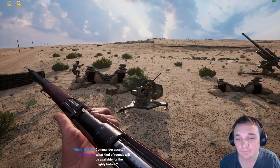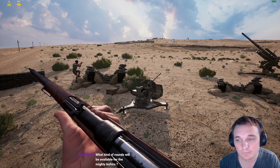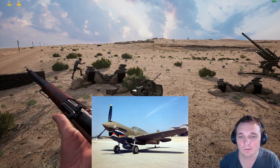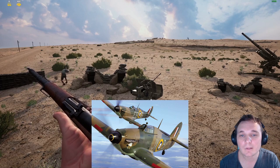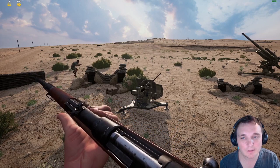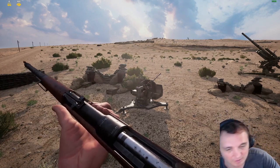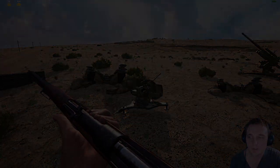That is a good question - we have changed the planes. Axis is the same planes but re-skinned. The Allies have the Desert Air Force, which includes a P-40 instead of the Mosquito, and the Hurricane from Chapter Mercury has made a reappearance in the mod. You guys have worked together sharing assets, which makes sense - you're both working in the same time period.